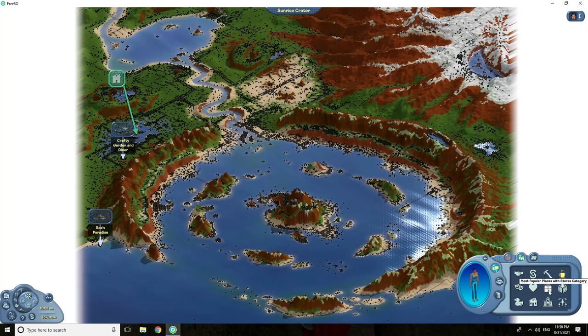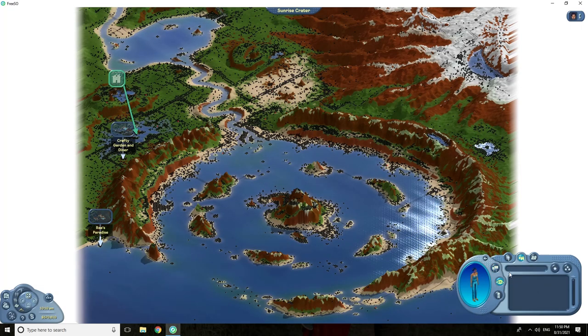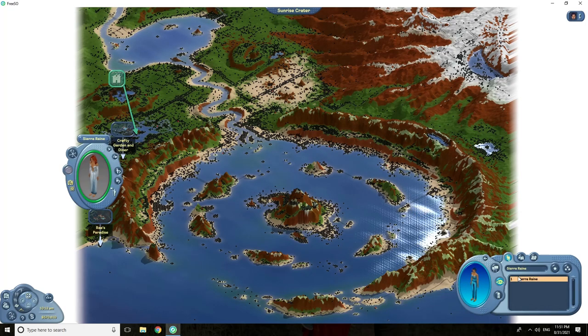Other important lots you might find are store lots, where once you buy a property you'll be able to buy furniture at a discount price. You can also search for lots using the search feature by typing in a lot's name to find it, or search for a sim's name to pull up their profile.